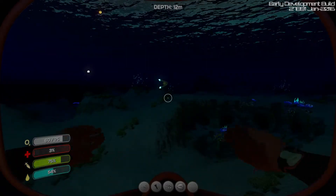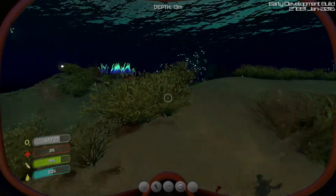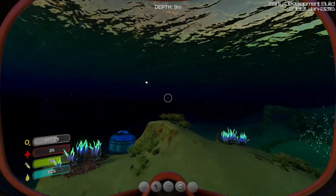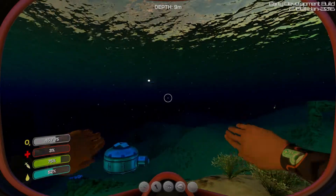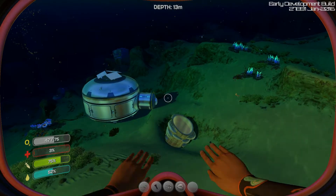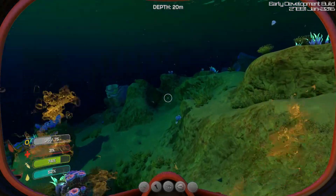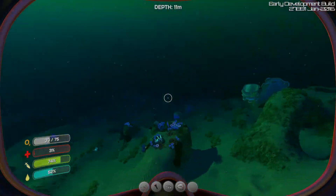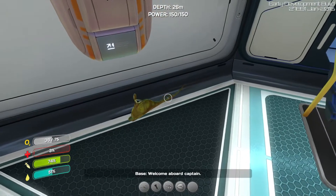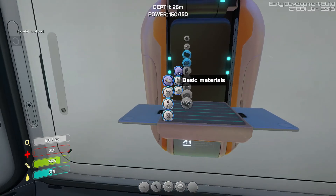There's a big sea creature called the Reaper Leviathan. It's very long — about 60 feet or so. You can hear it make noise, but when it grabs you, you'll jump five feet. It creeps up on you, grabs you, turns you around to look at it, then shakes you to death. It will scare you to death, at least the first time — and maybe the second.